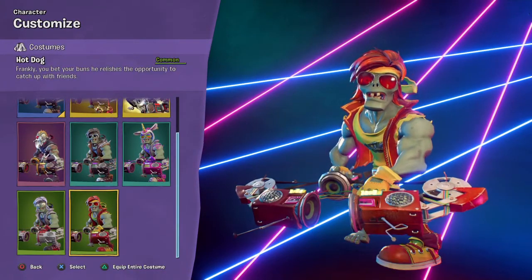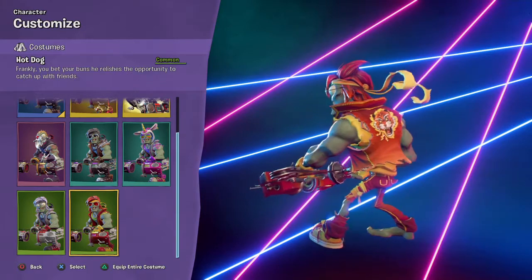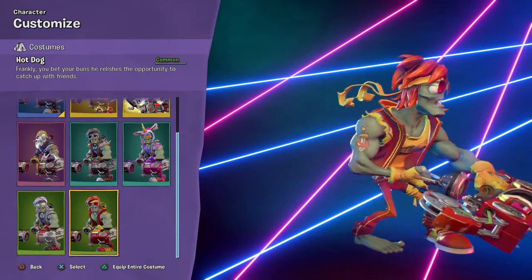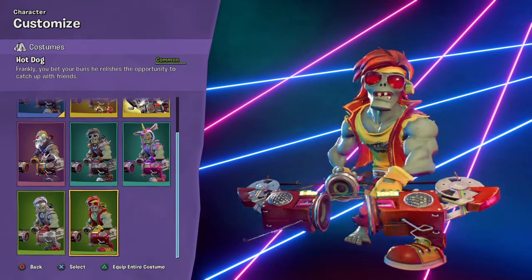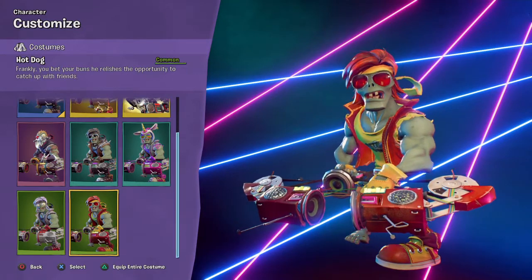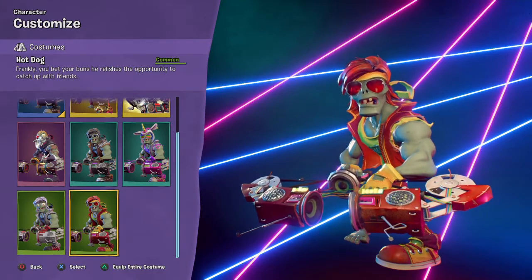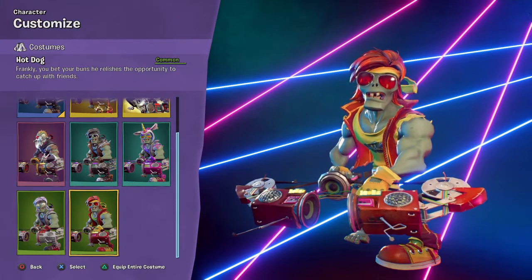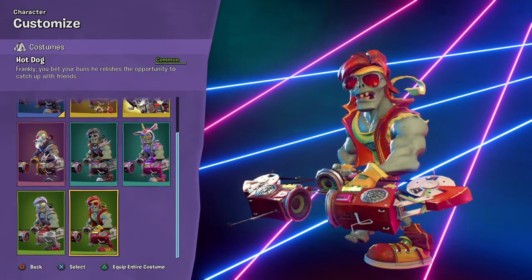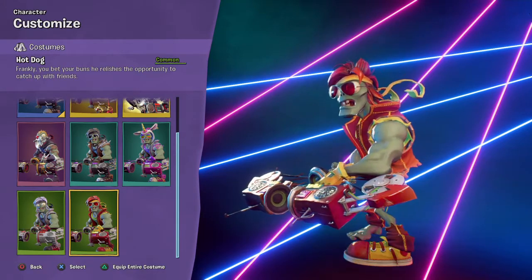So we have ourselves the hot dog skin. You bet your buns he relishes the opportunity to catch up with friends. This is a costume from the prize map. I want to say it's definitely like a summer themed skin — probably July, because for America you have hot dogs and stuff, and so this is literally called Hot Dog. It's red. That's basically it.